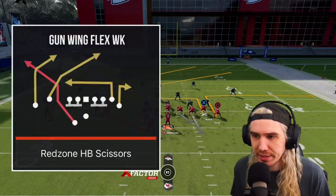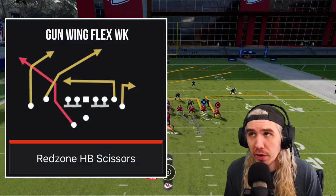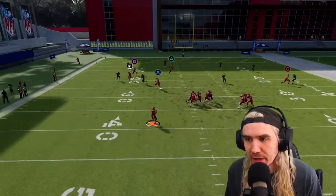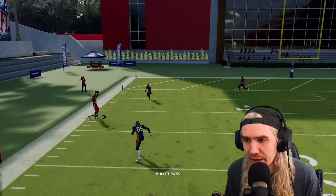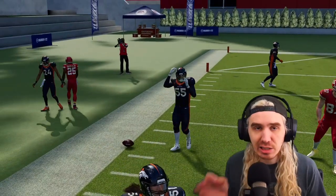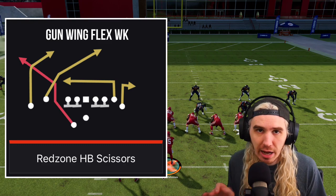Red Zone Scissors - there are two different scissors plays in this book. This is the first one. Look what the running back does - super tough to guard. They're going to have to make a choice. The linebacker is making a choice, he stayed underneath. I'm going to hit him over top. 15 yards, no problem. Add Scissors to your book right away. Do it now, don't wait.